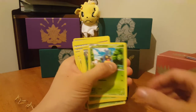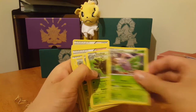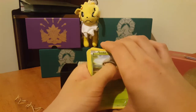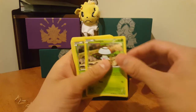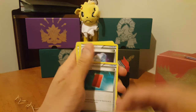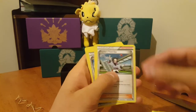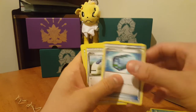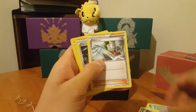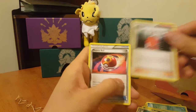Paras, Skiddo, Cacnea, Karrablast, Wurmple, Tangela, Combee, Dustox, Shedinja, Treecko, Gloom, Amoonguss, Yanma, Nuzleaf, Seedot, Larvesta, Foongus, Honedge, Sealeo, Bergmite, Bergmite again, Ancient Traits Wishcash, Red Card, Max Potion, Psychic's Third Eye, Freshwater Set, Skyla, Switch, Pokemon Catcher, Steven's, Ace Trainer, Fisherman, Olympia, Tierno, Potion, Potion, Zerora-sick, and a Repeat Ball.